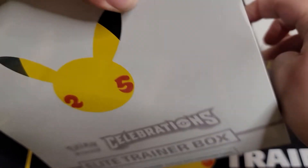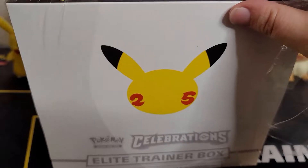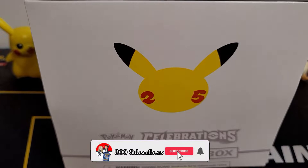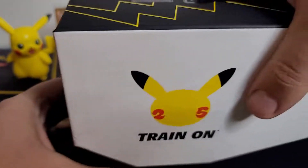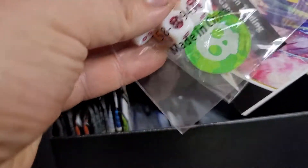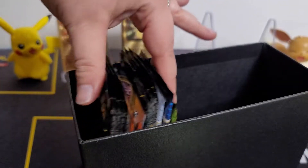This is one of the first ETVs we purchased, which means we're hoping it has some luck — some of that first box magic. Inside the Celebrations ETV you get the book, the guide, the box, the cardboard, the dice, the tokens, all the stuff, training card game rules, the code card, some Celebrations sleeves!